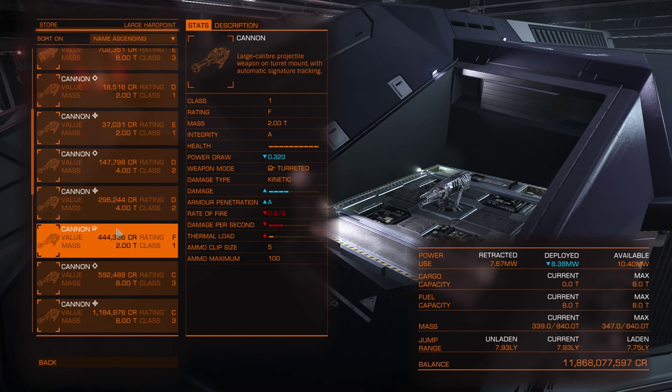It makes sense to have gimballed cannons because they are easier to target enemy modules like the power plant or frame shift drive. But it depends on the ship — bigger ships you probably want more gimballed weapons, on smaller craft you probably prefer fixed. The difference between fixed and gimballed weapons of the same class and rating is around 20%, so gimballed weapons are about 20% weaker, but they can track enemies for much longer, so in the end you will probably inflict greater damage.